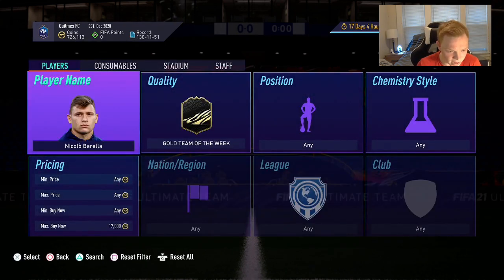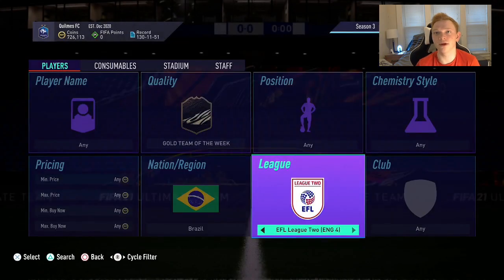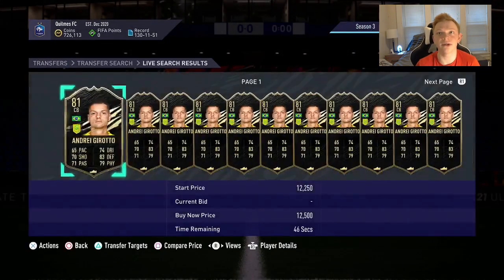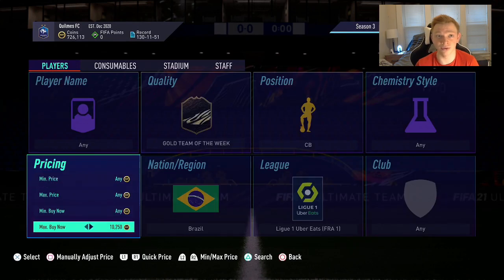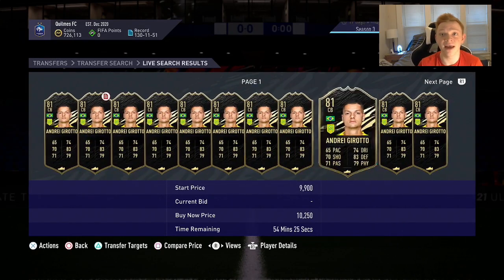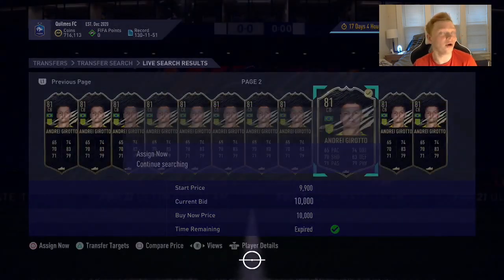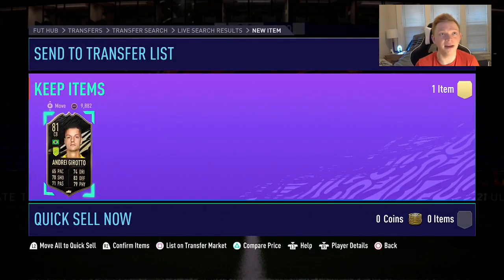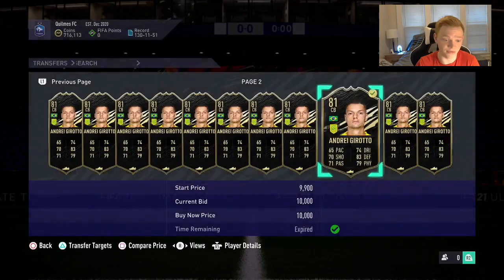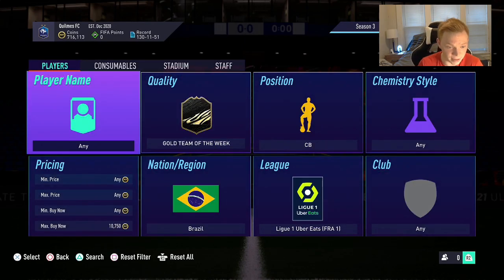Next we're looking at a Brazilian center back in the French league — an 81-rated center back. This dude is going to be a really, really good investment because he's dirt cheap right now. A Brazilian center back in the French league going for discard price — he's 10,250 coins. I'm going to grab this one for 10K right here and put him in my club. An 81-rated center back from any major league who is Brazilian at discard price is going to be a good investment. Definitely try to get him anything under 11K, even under 12K could potentially be a good place to make some coins.